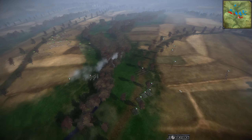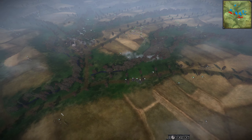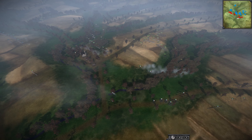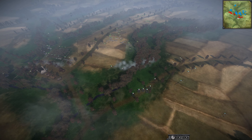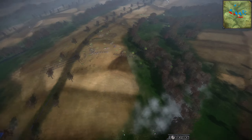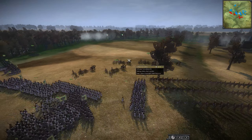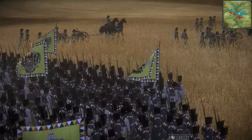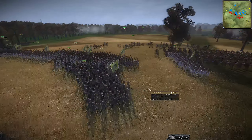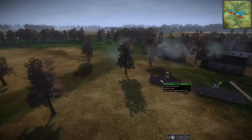The French are concentrating a lot on this right side, pushing with at least one French army for the one-pointer town. The other two French armies — the 7-pointer and whatever this pointer is — are pushing up here. The Austrians may be prepping for a defensive fight, getting their artillery set up and infantry into a defensive line.